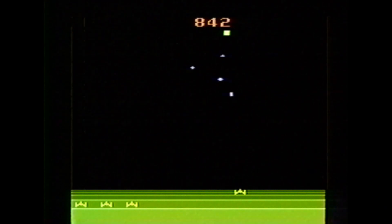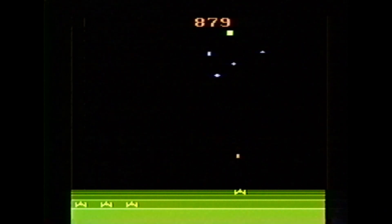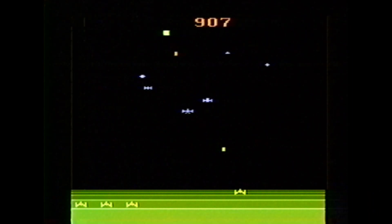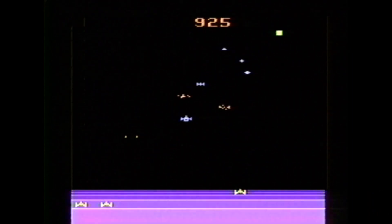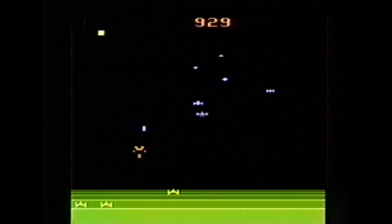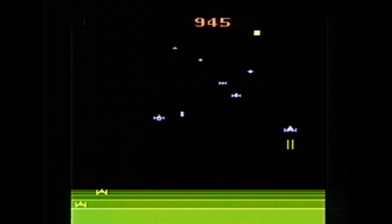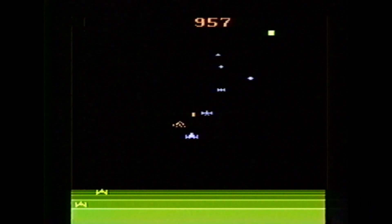You know you lose when the screen goes from color to black and white, which would of course be a problem if you were playing on a black and white television back when they were made of wood. The first game was being played on a harder difficulty setting — this is the easy one, and you can see that these spaceships are attacking at a much slower speed.